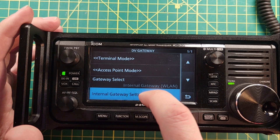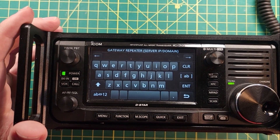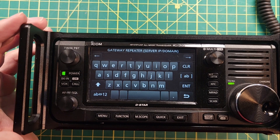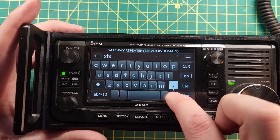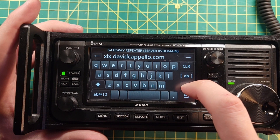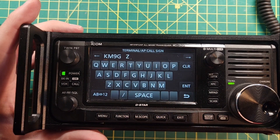In here you'll have a whole bunch of things. What we want to pay attention to right up front is Internal Gateway Settings, because we're going to use the 705 as its own hotspot. Under Internal Gateway Settings, we start with the Gateway Repeater — tap on that and pick one from the list below, or find one on the internet. The one I'm going to use is from David Capello. Thank you to David for getting all this set up — it's working out great. Press Enter.